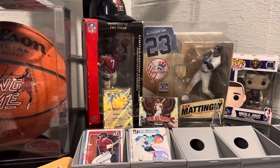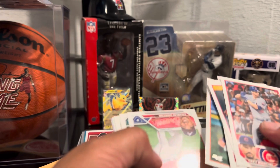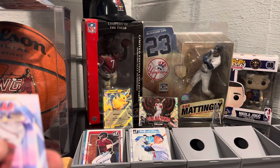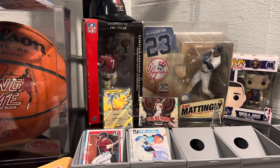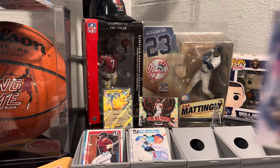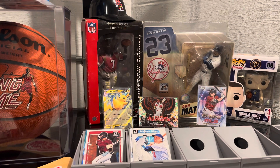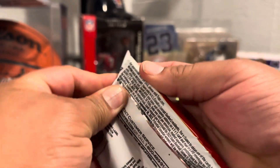Now I have four packs of retail Topps. Let's pop this sucker open. There's a Corbin — we don't care about that stuff, right? There's a chrome Corbin Carroll. See the chrome? I do not have that — that's a nice one. We'll put him back there. Then we have Yordan Alvarez All-Star. Next pack — not a bad first pack.